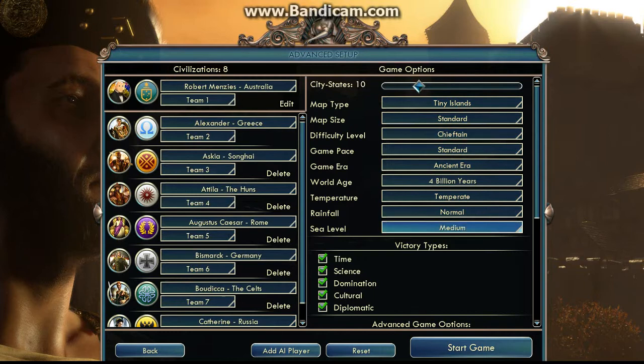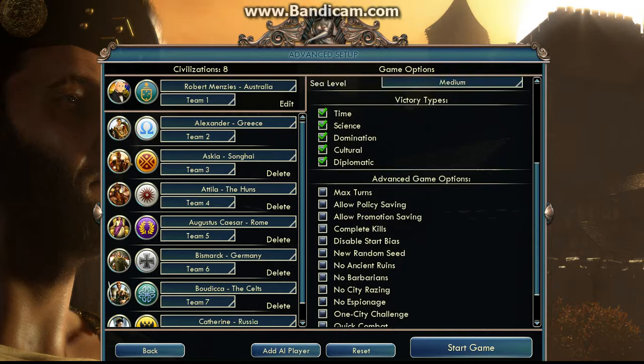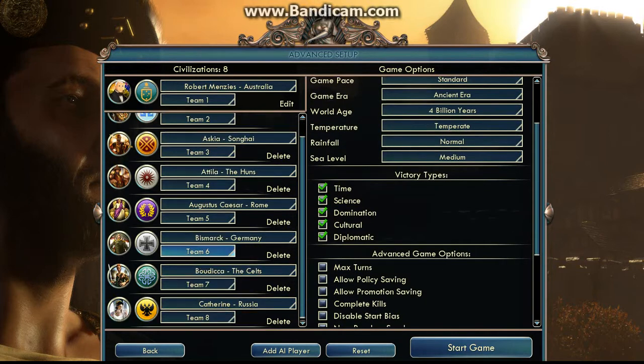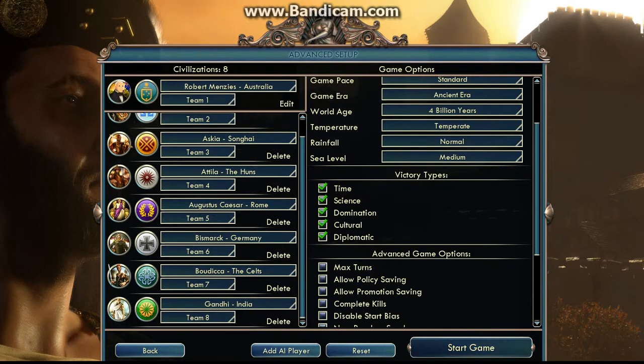City-states: 10. This looks good, make sure Gandhi's in here. Okay, Gandhi's not in here. Take out Russia to put Gandhi in. I just like having Gandhi in here. It just puts me at peace. Okay, let's start it.